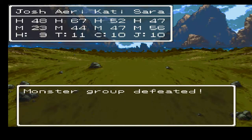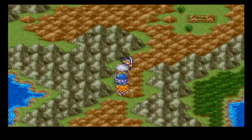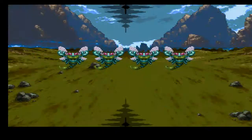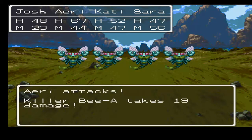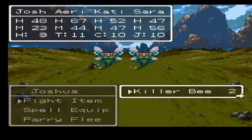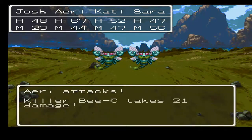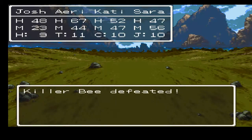At least that went down relatively painlessly. Alright, onward. We got a new enemy: Killer Bees. They're not really any stronger than the wasps — I mean, their attack hits a little harder, but they still go down just as fast. Nice for experience and money.